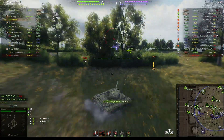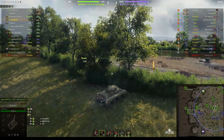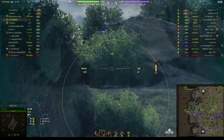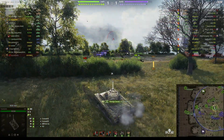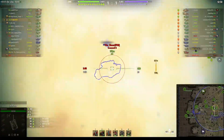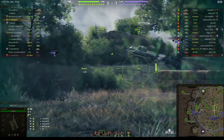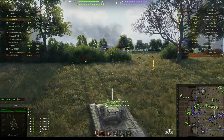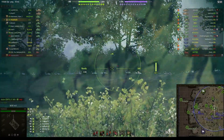That Cromwell B made a big mistake cresting the ridge line and giving us a big outline to shoot at. We've got enemy tanks trying to come around on our left, so while we're looking at that Cromwell and he gives us another shot, we're conscious we need to keep an eye on the left. Cromwell pops up again — it's best to vary your position every now and then just in case.